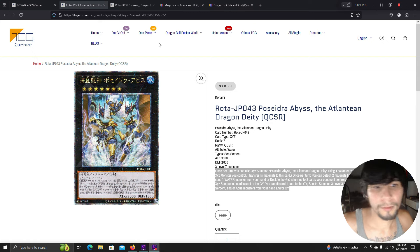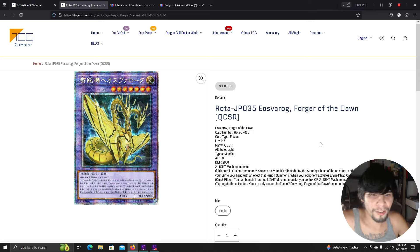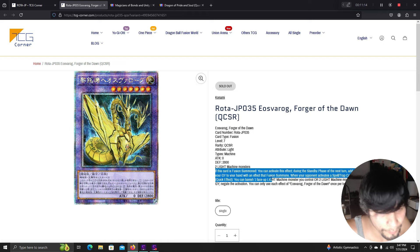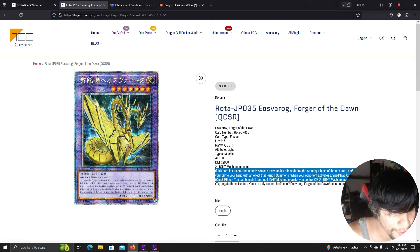That's a good card and its QCR is only $10. Forger of the Dawn has 0 ATK and 2800 DEF. If this card is fusion summoned, during the standby phase of the next turn you can add one card from your graveyard with a fusion summoning effect to your hand. When your opponent activates a spell or trap card or effect, quick effect: banish one face-up light machine monster you control or two light machine monsters from your graveyard to negate the activation. Each effect once per turn — so it's an omni-negate that only needs two light machine monsters, working in ABC and Cyber Dragon.